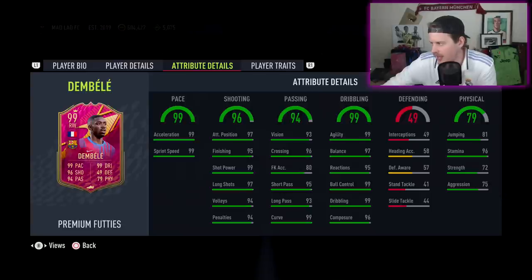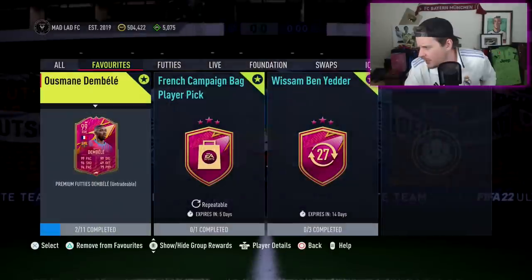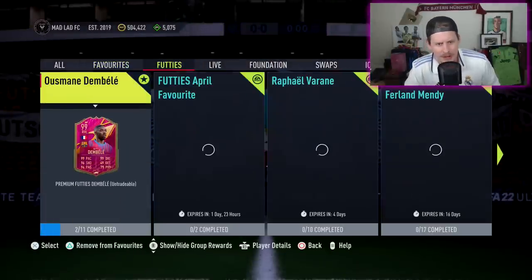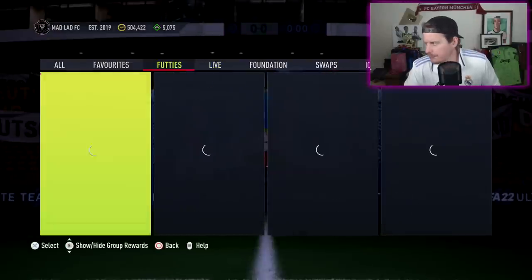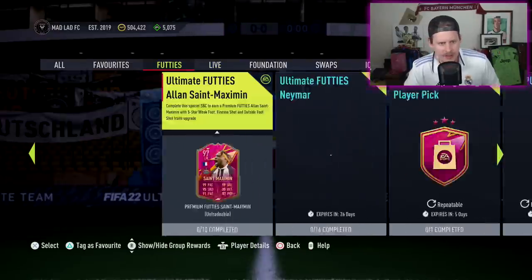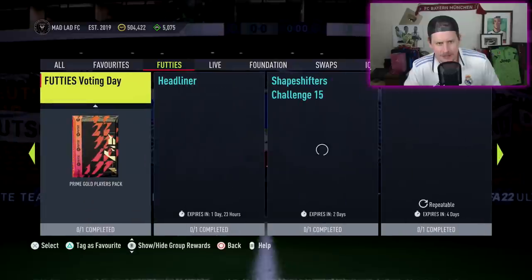EA put out a 93-plus icon moments player pick — but we want a 94-plus icon moments player pick, not the 93 stuff. There's also a French TOTS or Shapeshifter player pick. Wait — French TOTS or Shapeshifter player pick? I'm going to test that one out as well.